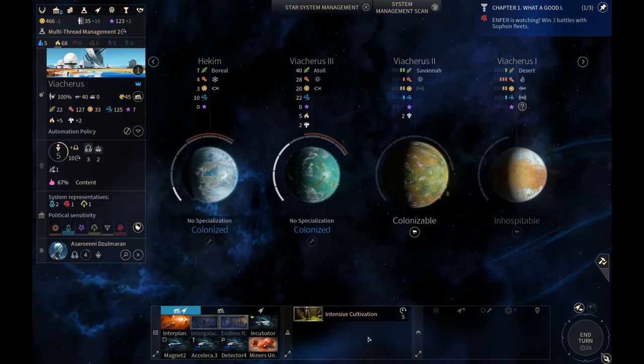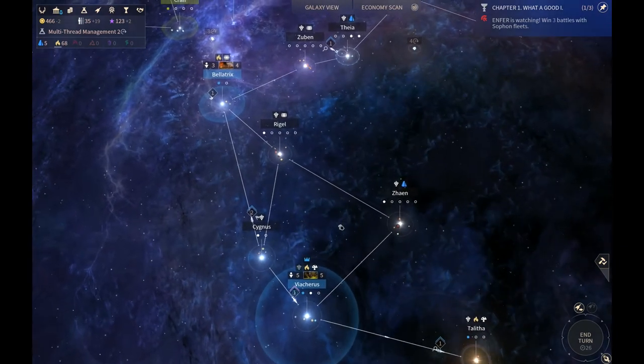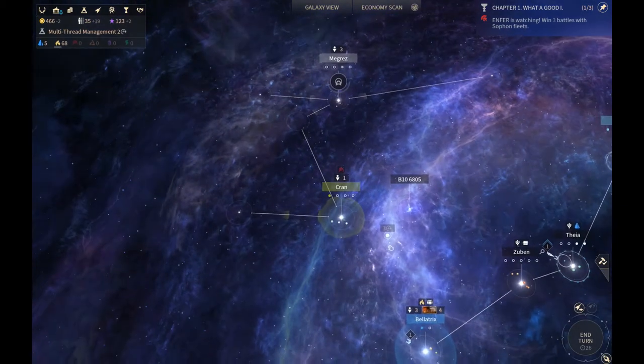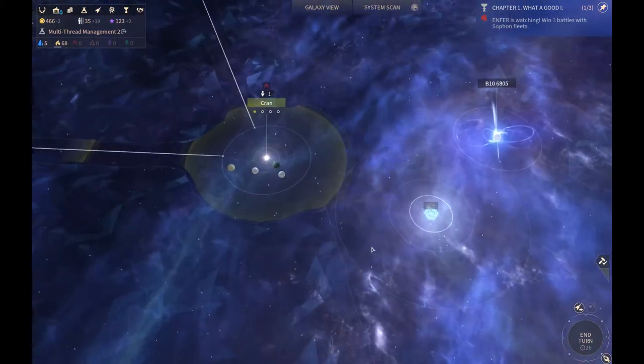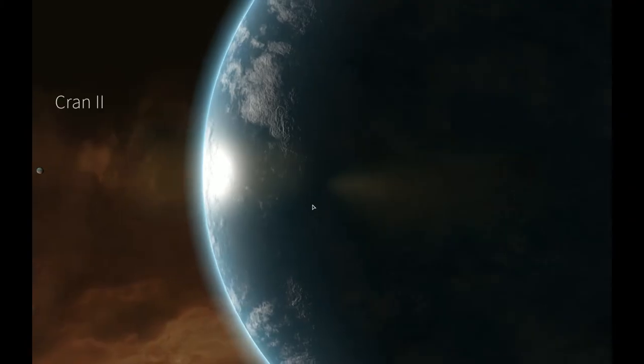He should have three probes, but he can't use them when he's in the star lane. We should have sent those off first. We've got details up here — Cran. We've got... who are you? Doria. But who is the Doria?